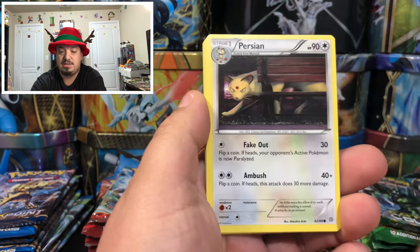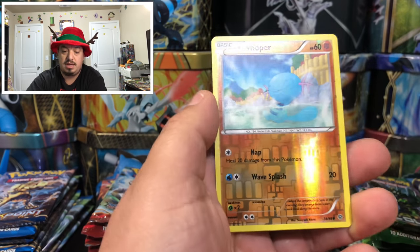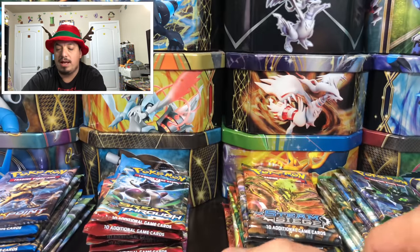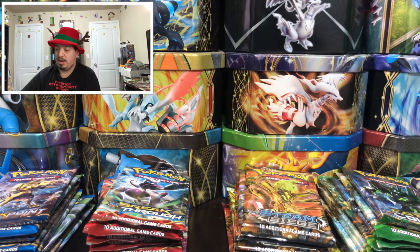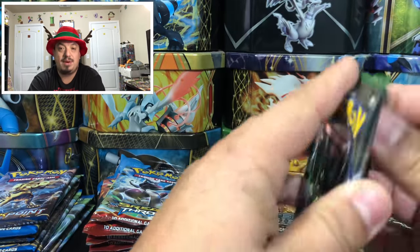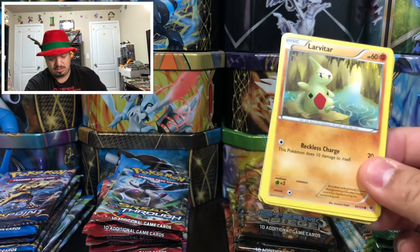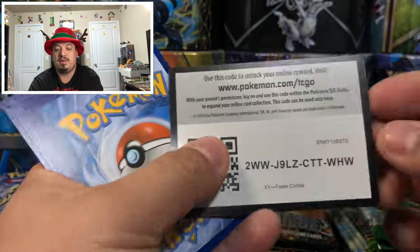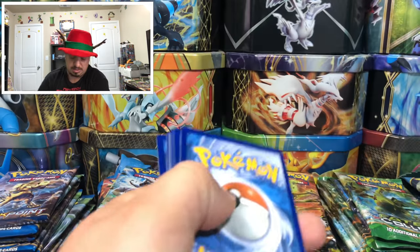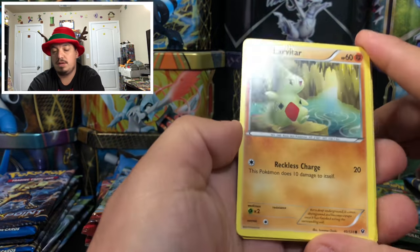Ancient Origins pack — we have a Larvesta, Porygon, Persian, Eevee, Unknown, Ace Trainer, Mantine, Whooper, and a Porygon Z. Poor Porygon — as you guys have heard me rant about before, Porygon gets a bad rap in the anime because he gets blamed for the seizures back when he debuted, but it was all Pikachu's fault.